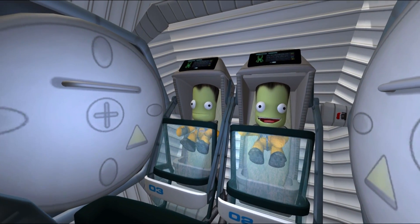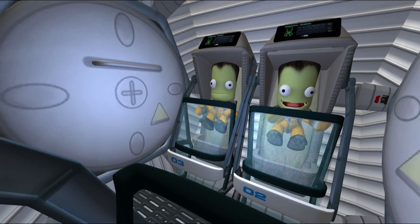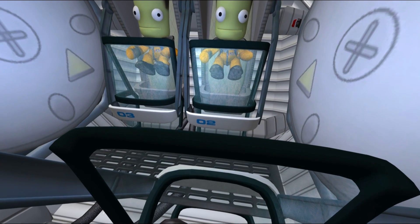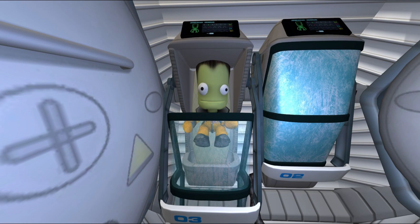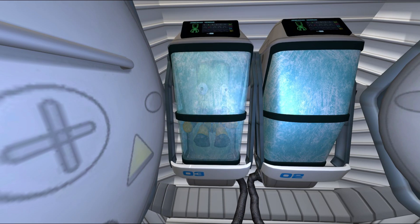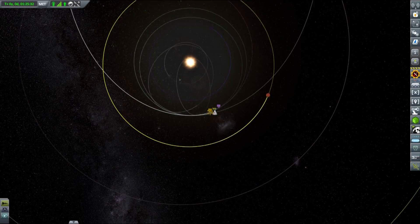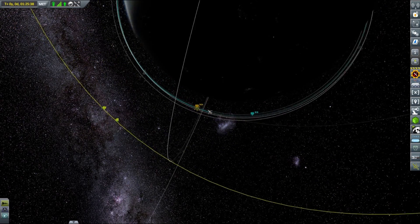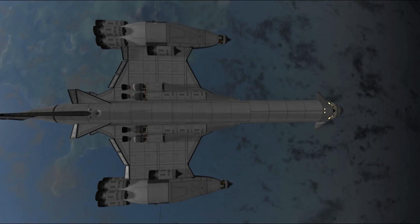Once we reached orbit, our crew was put in cryo chambers and frozen for the duration of the trip. They have supplies only for a couple of weeks and are not particularly happy about staying in a cramped cockpit for too long, so it was a kind of necessity. Artemis is now ready to depart. Everything was double checked and I hope we are prepared for this over 200-day-long trip.